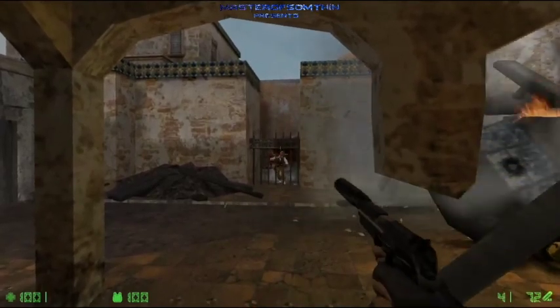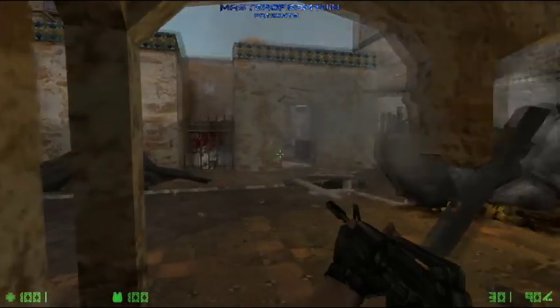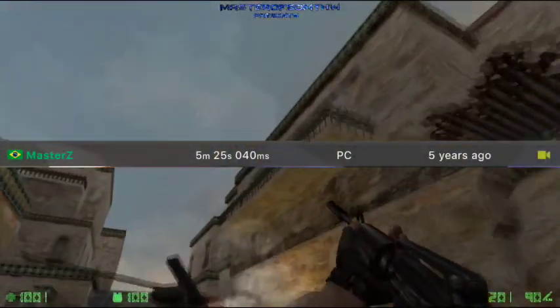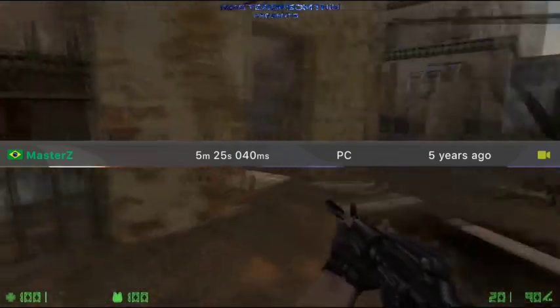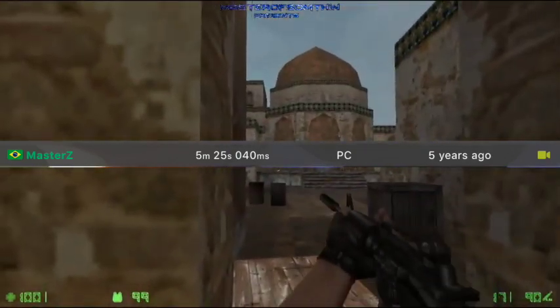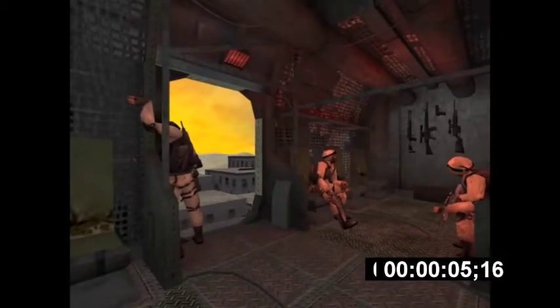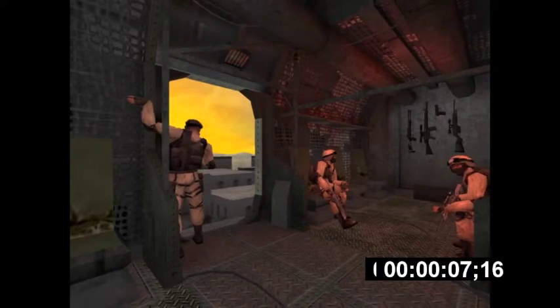Recoil is the name of the first level in this game, and in this video we're going to be taking a look at the world record progression for the speedrun of this level. The earliest run on the leaderboards comes from 2017, when a player by the name of MasterZ uploaded their run of Recoil. There are full game runs from earlier than this, but this video will be focusing on the first level. MasterZ's video begins timing from the opening cutscene, but was later retimed to start at the first frame where the player can move, which became the standard timing method from then on.